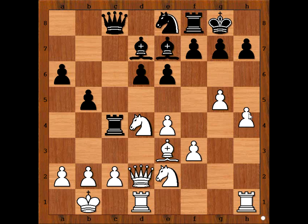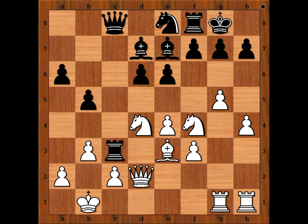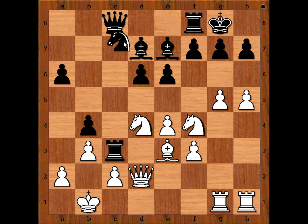It looks like h5 was possible, but we have b3, attacking the rook. Rook to c7. Knight to f4. Can black fork two knights? No, he can't. If e5, then knight to d5 is very unpleasant, attacking the bishop on e7 — and the rook too. We have rook to c3. Rook from d to g1. b4. h5. Knight to c7. g6.